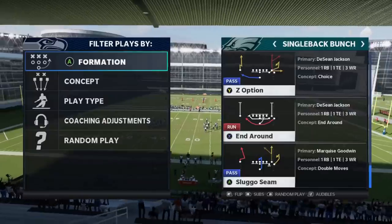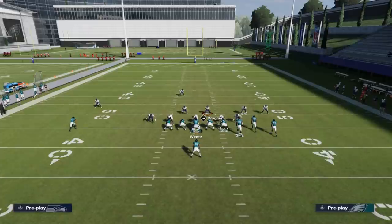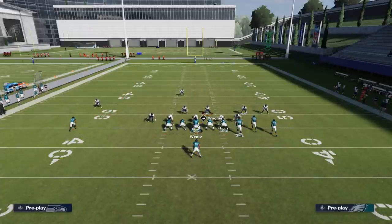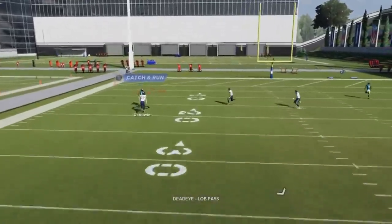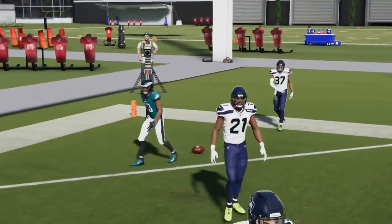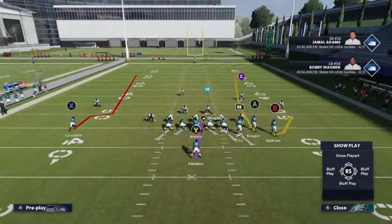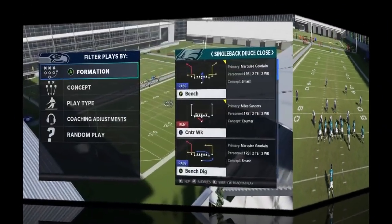Next up we've got the sluggo seam. Against cover one man, I'm going to streak the other routes to pull coverage away, because this sluggo is really just a man beater. If I can get it away from the safety it's a one-play touchdown. It's a good play but you need a good route-running receiver or a lot of speed — it's not 100% going to work every time, but it's very consistent.